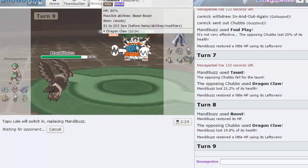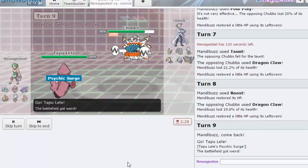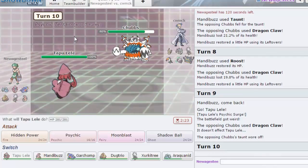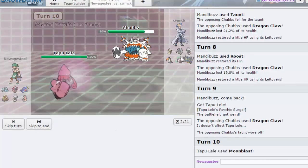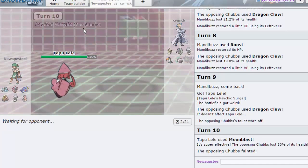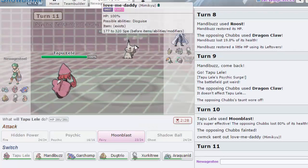Is he really just gonna let my Tapu Lele come in on him like that? He wasn't making the best plays with Golisopod earlier. If he switches it up then I guess he got me — but I'm just gonna Moonblast here, he doesn't really have a resist. Okay, well Guzzlord is no longer with us. So not bad. I guess he can go Golisopod here if he wants to — actually First Impression doesn't even work on me. He's gonna go Mimikyu.